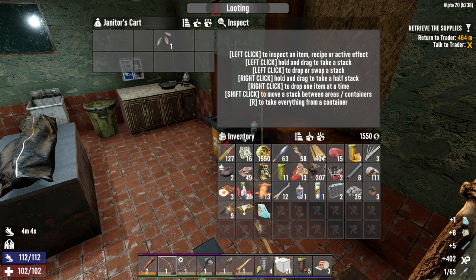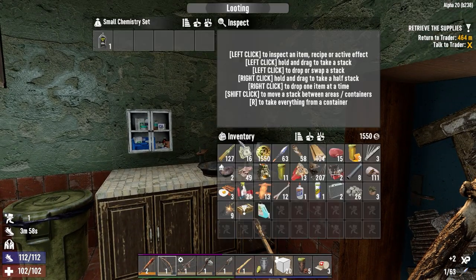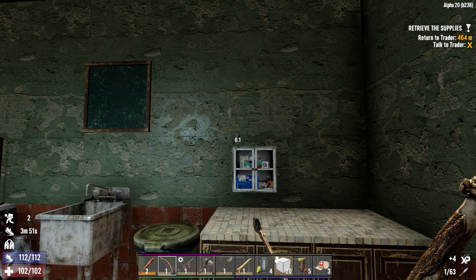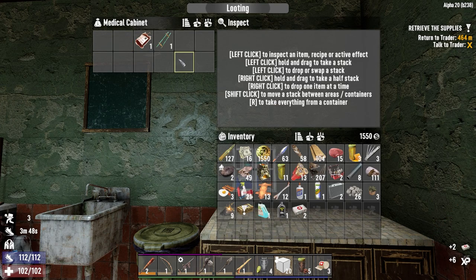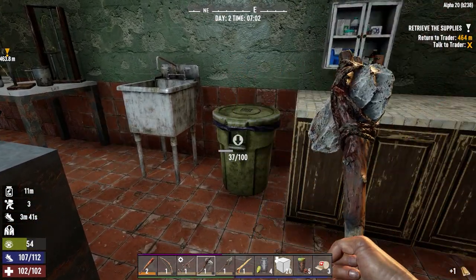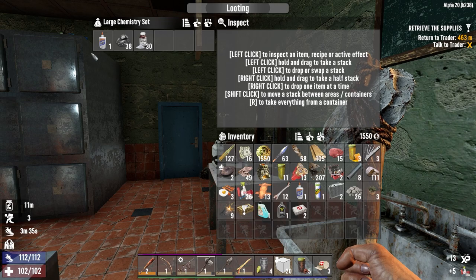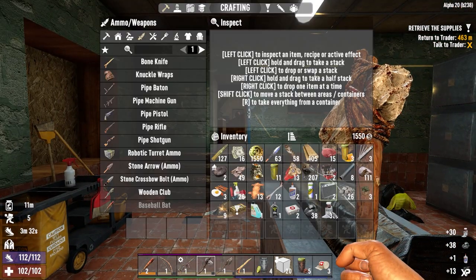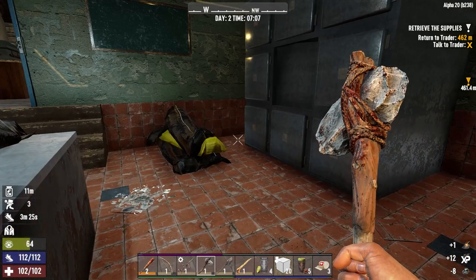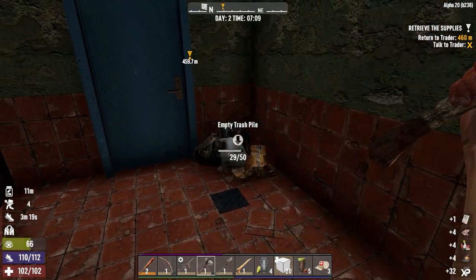We definitely want to take the money, we definitely want the acid. Acid's good for a couple things - making tires of course, but you need it for the chem station later on. I trashed the chem station schematic, but we'll worry about that later. I played through offline to like day 20-something and I still didn't even need a chem station - it's really a later game thing.